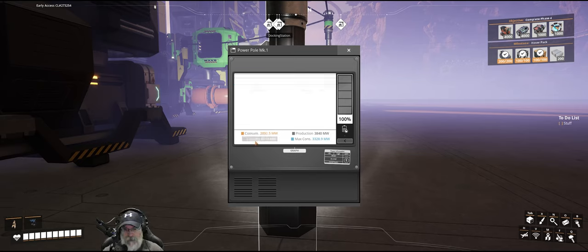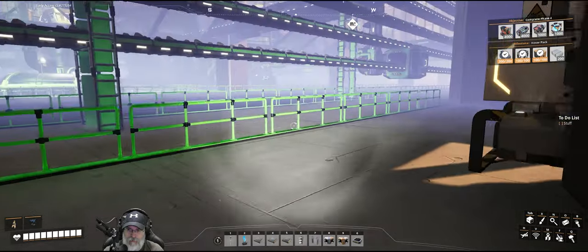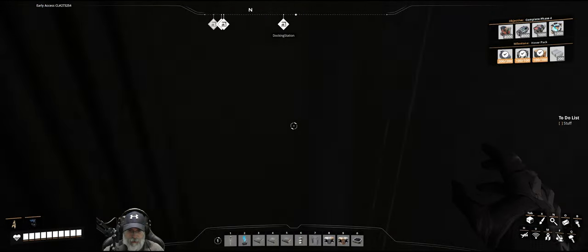It won't be too much longer and we're going to start adding more power to the grid. The plan for that is to add fuel refineries because we have a ton of oil just sitting out there that we're not using. And there we go — 200 Alclad! Fantastic, let's go feed these into the equipment bench.